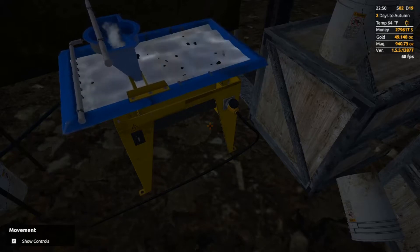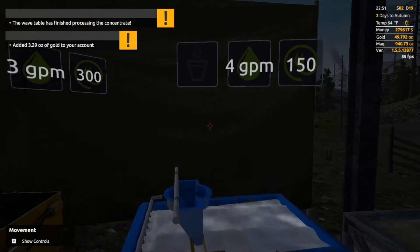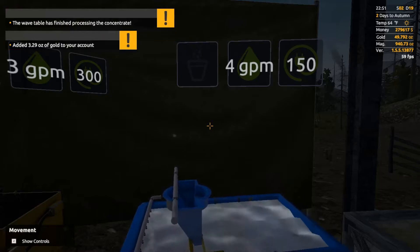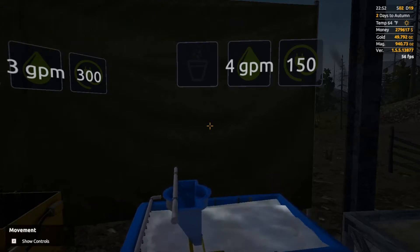632.22 ounces of magnetite. And that was 3.29 ounces of gold — 0.22. Total gold was 3.29 times 4 buckets, plus 13.09, plus 18.91 — 45.16 ounces of gold.